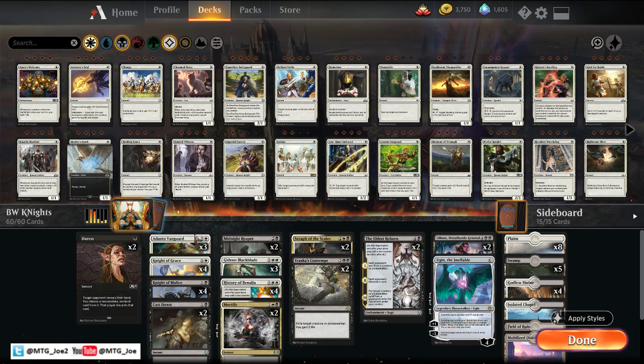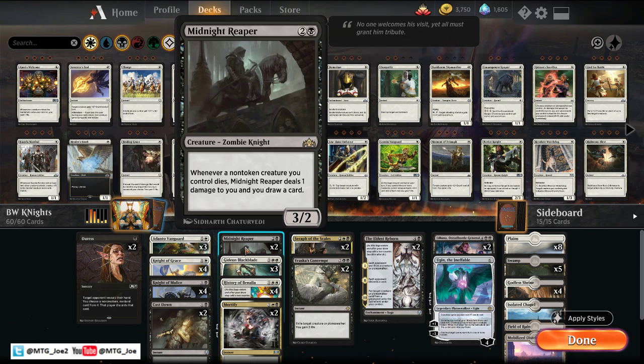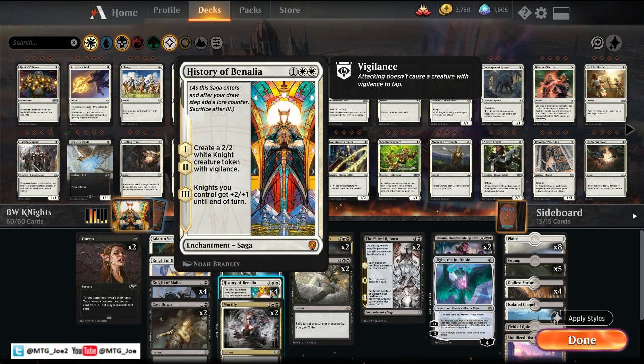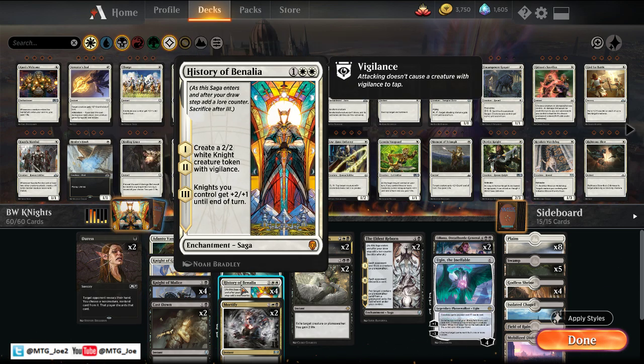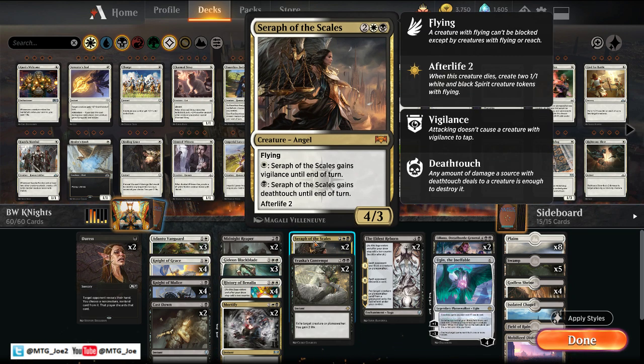The rest of the deck: we have Adanto Vanguards, which is a resilient creature, although not a Knight. If they don't have Moment of Cravings, you can pretty much just take out your opponent that way. And then we have Midnight Reaper as some card draw. We're also playing History of Benalia that cares about knights. So the deck itself can have aggro draws where you chain a Knight of Grace into multiple History of Benalias and just overrun your opponent. And then on the top end of the creatures, we have Seraph of the Scale, which is a two-of — just an efficient beater that leaves bodies behind.